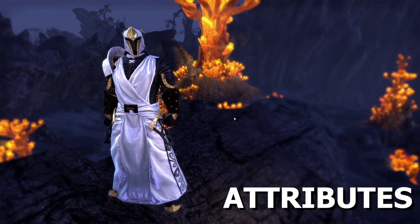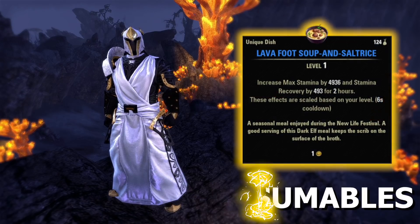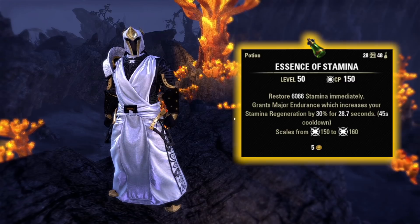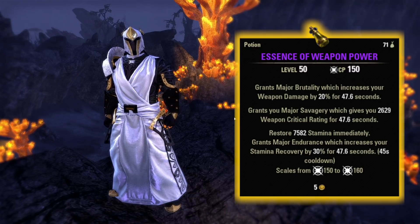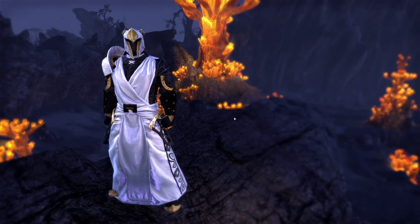For the Attributes, we're going to put all 64 points into Stamina. As for our Consumables, we're going to be using Lava Foot Soup as our food. For our Potions, you can use Essence of Stamina Potions when you're doing something basic, and then when you're doing something requiring extra effort, go ahead and slot those Essence of Weapon Power Potions. These give you Major Brutality, increasing your weapon damage by 20%, Major Savagery increasing your Critical Rating, and they restore Stamina while increasing your Stamina Recovery. These potions are incredibly powerful — do not underestimate how much power they add to your character.